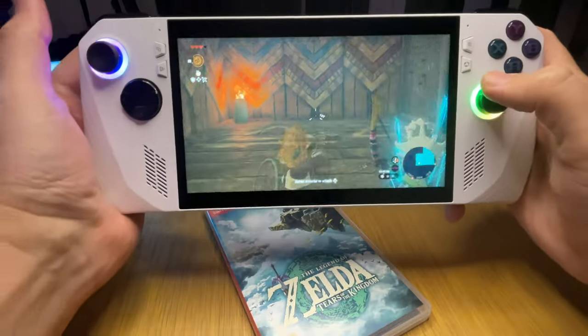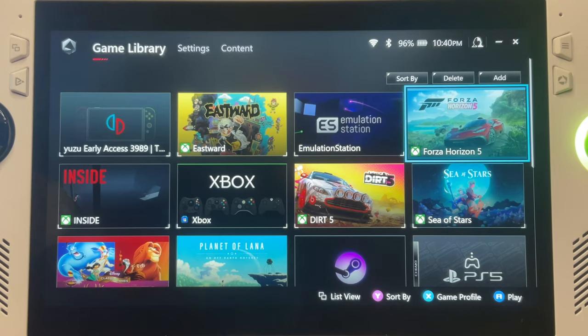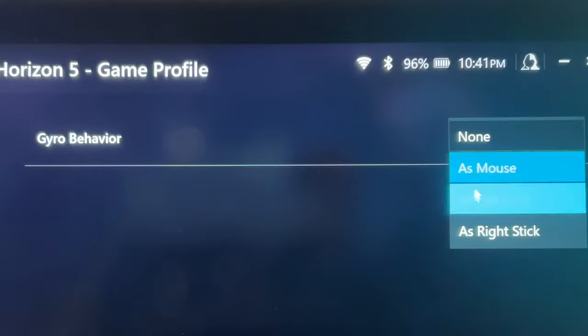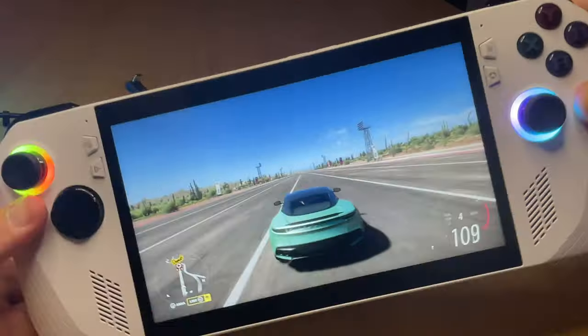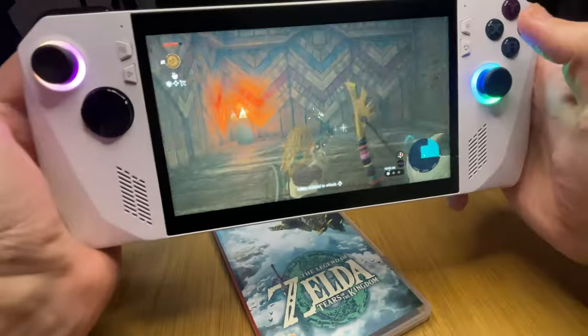Gyro will make shooters and aiming — like in Tears of the Kingdom — especially fun to play. Let's also try configuring it in a racing game, in this case Forza 5. Go to Gyro, and in Gyro Behavior select Left Stick. In the Gyro Enable Button, change to Right Trigger, which is our acceleration button. Exit out, launch the game, and we can now control our car using gyro. Yes — wow!